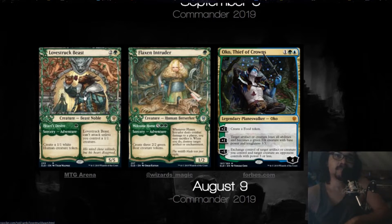Excuse me, I just had some chili. Lovestruck Beast is two generic and one green for a creature — Beast Noble. I think that's a new creature type; I don't think we've had Noble before. It's a rare and it has these two sides. What's really weird about these cards is they have like a sorcery side and a creature side. Obviously you would cast it one way if you wanted the creature side, and cast it for one green if you wanted the other side.